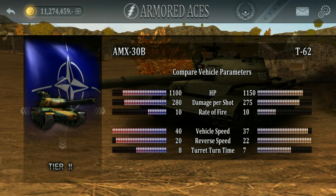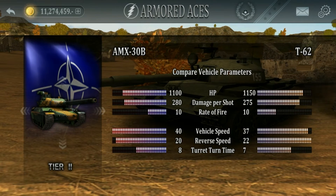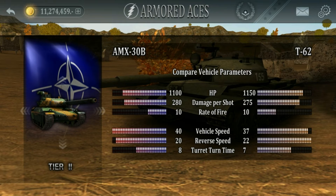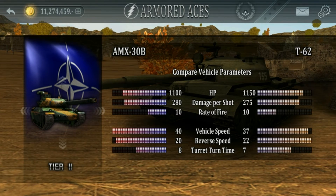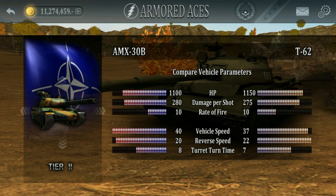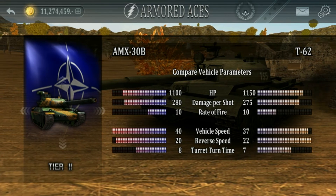It deals slightly less damage per shot, however. It deals 275 damage versus the 280 damage of the AMX-30B — a slight difference, but it can make a difference in combat. The rate of fire is the same at 10 rounds per minute. Vehicle speed is slightly less than the AMX-30B, so it's a slightly slower tank, though the reverse speed is slightly higher than the AMX-30B.